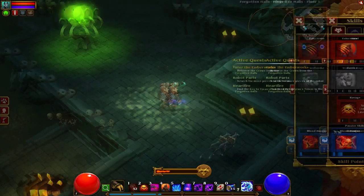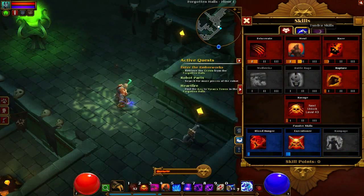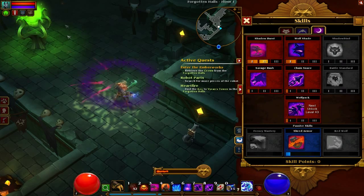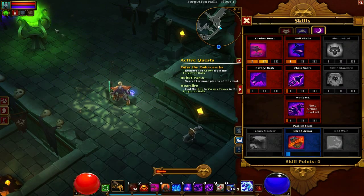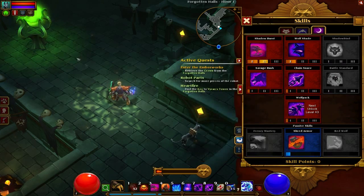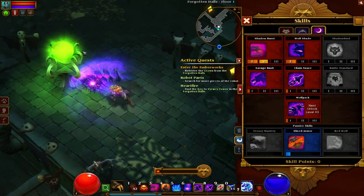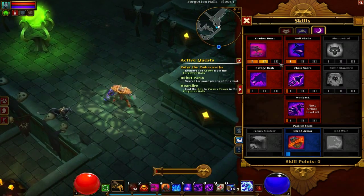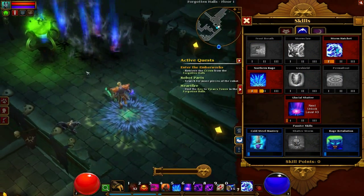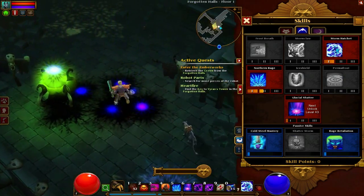The ones you get at level 42 don't seem to be particularly useful. This Wolf Pack one — five wolves go along, but they disappear as soon as they hit one thing, which is kind of bad. The Glacier thing is kind of the most useful at the moment — it just does that and they jump out. So if there's a big group over somewhere, you can just set them off below them.